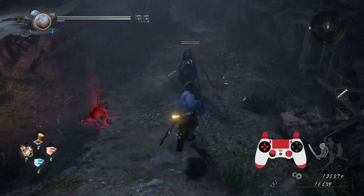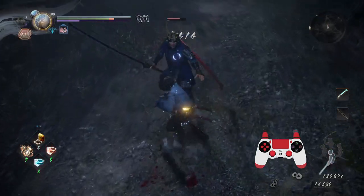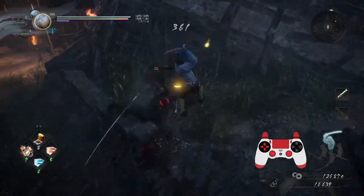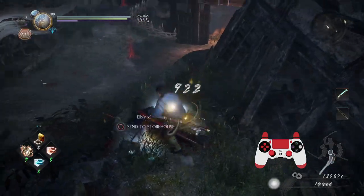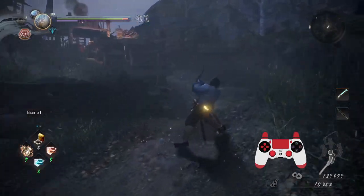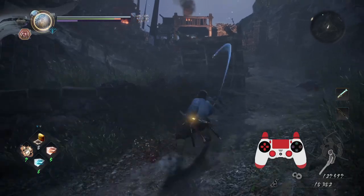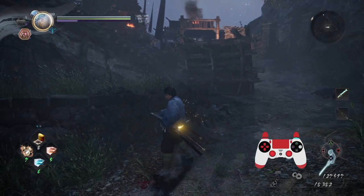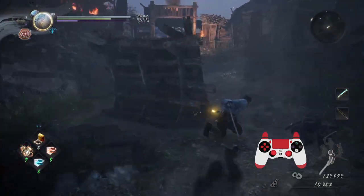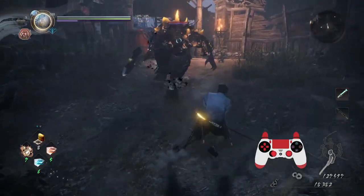We've got a low stance odachi guy — just the usual stuff. One other thing I want to make clear: input buffering isn't just unique to running attacks. You can buffer like anything you want — guard attacks, speed attacks. It's not just restricted to running attacks. I just wanted to make sure that was clear. Note to self: don't get hit by an explosive barrel.